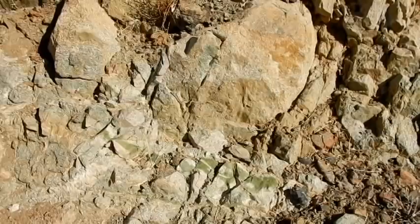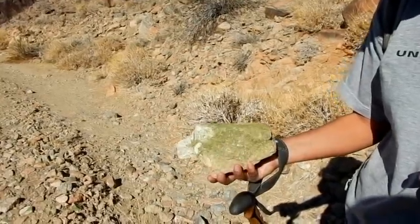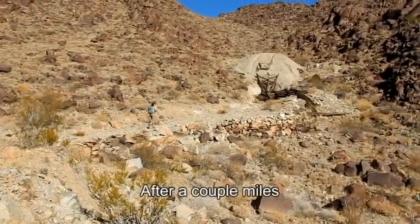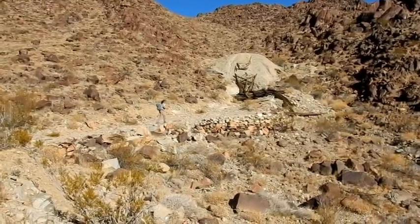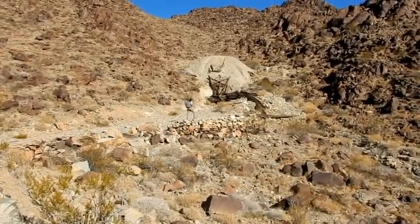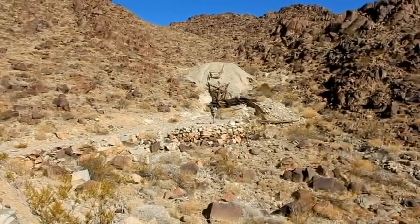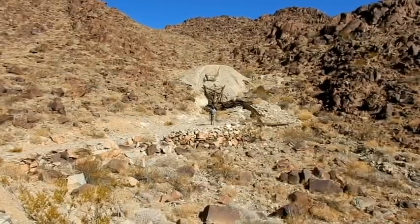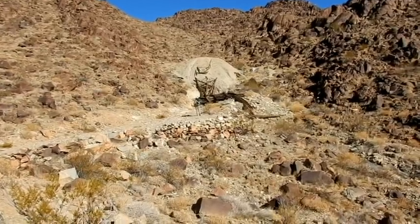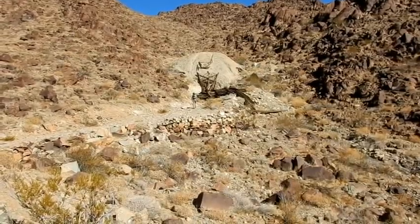Here's an outcropping of what the locals call Desert Jade — it's a green rock, not real common out here. When you come around the corner, this is what you see: a pretty decent waste rock pile behind Julie there. Some lumber that's down — I don't know if it was a head frame or an ore bin or something else. I haven't been close enough to find out yet, and I don't know if this is a shaft or a horizontal adit. Let's go a little closer and see what we can find out.